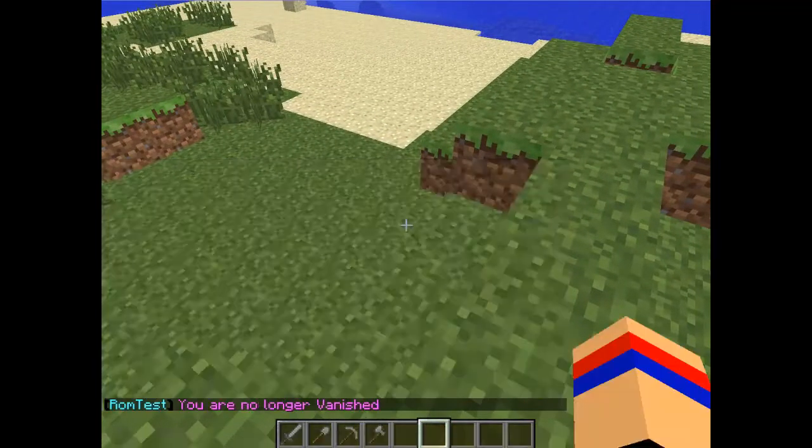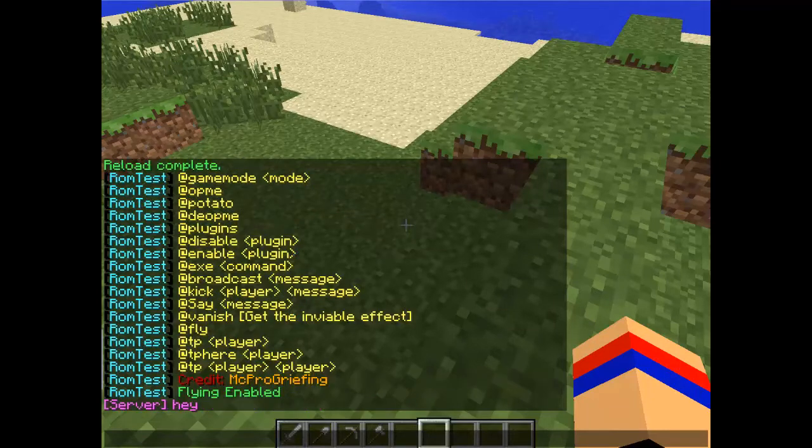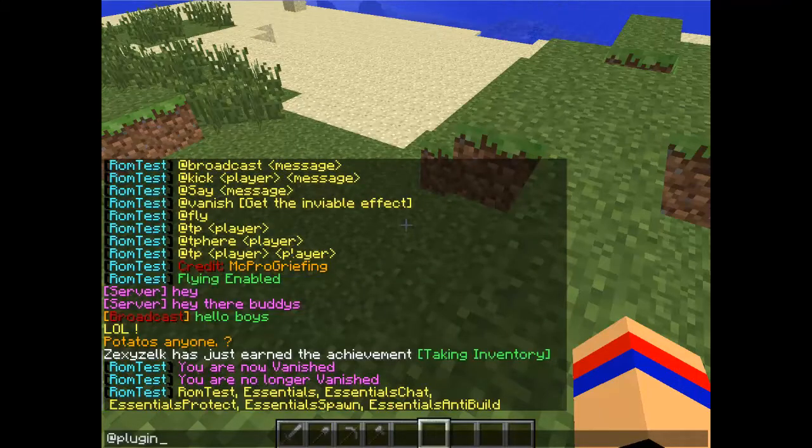Now, Vanish. I've got Fly — I know that fly works. Enable or disable a plugin. Then we can disable a plugin — I can disable and see if these actually work.